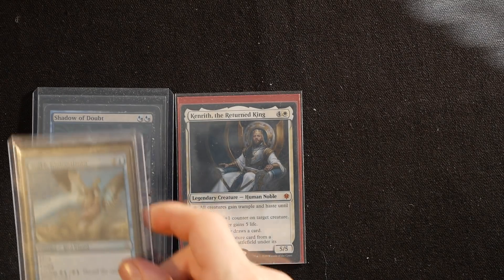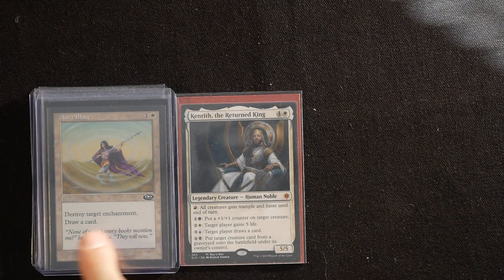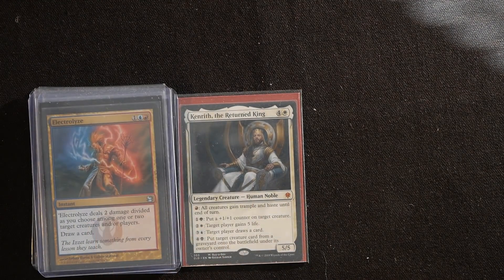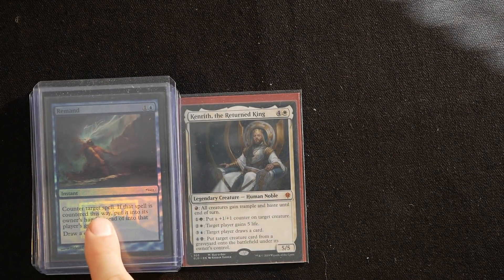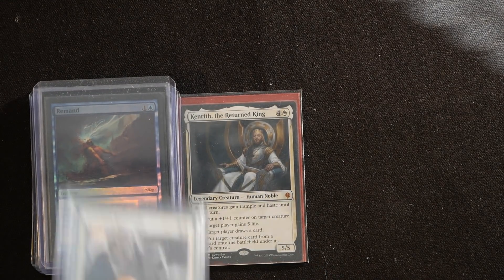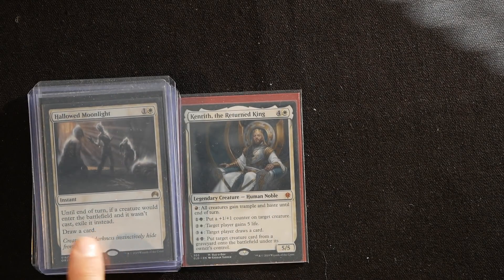This deck is filled with different cantrip cards. For example, Nimble Obstructionist — you can cycle it to stifle an ability and draw a card, destroy an enchantment and draw a card, deal damage to creatures and draw a card, destroy an artifact and draw a card, return a target spell to its owner's hand and draw a card, or if a creature would enter the battlefield and it wasn't cast, exile it instead and draw a card.